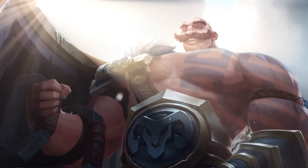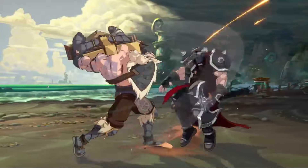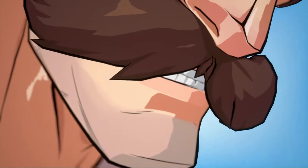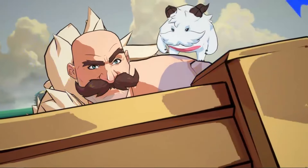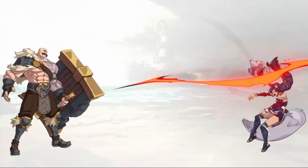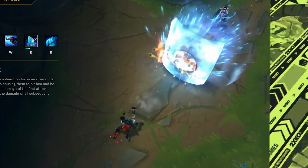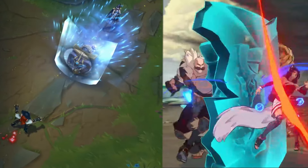Braum has been League of Legends' staple mascot since his release in 2014 and is overwhelmingly accepted by the 2XKO community due to his charming charisma, impeccable mustache, and the fluffiest animals in the world — his poros. Today, let's compare Braum's skill set in League of Legends and break down how they implemented it in 2XKO.